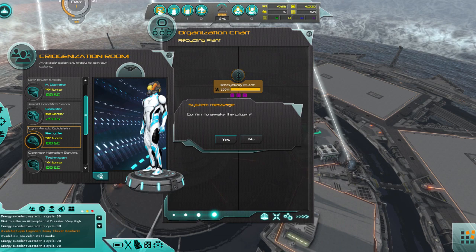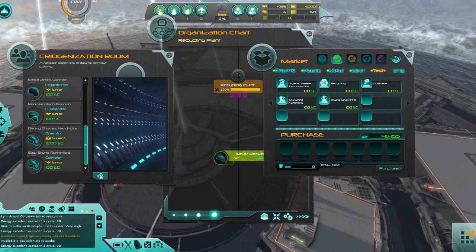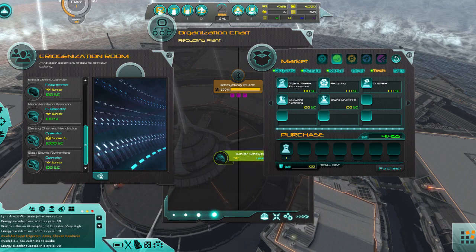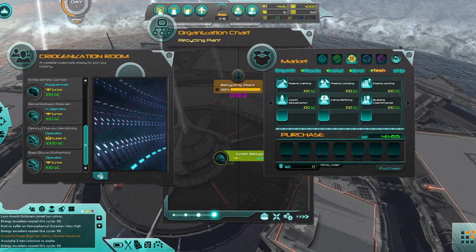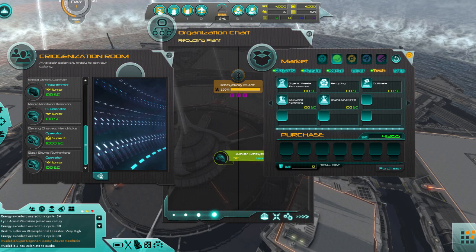We've got a researcher-programmer and an operator recycling. We're going to want to build a recycler at the very least. No directors available — oh, this one's expensive, probably worth it. What we're looking for is organic waste recuperation. We either want recycling or organics recycling — I can see on the right side that it says organics recycling, so my bet is it's just flat-out recycling. We'll see what happens — worst comes to worst, we fail. I'll figure it out someday.